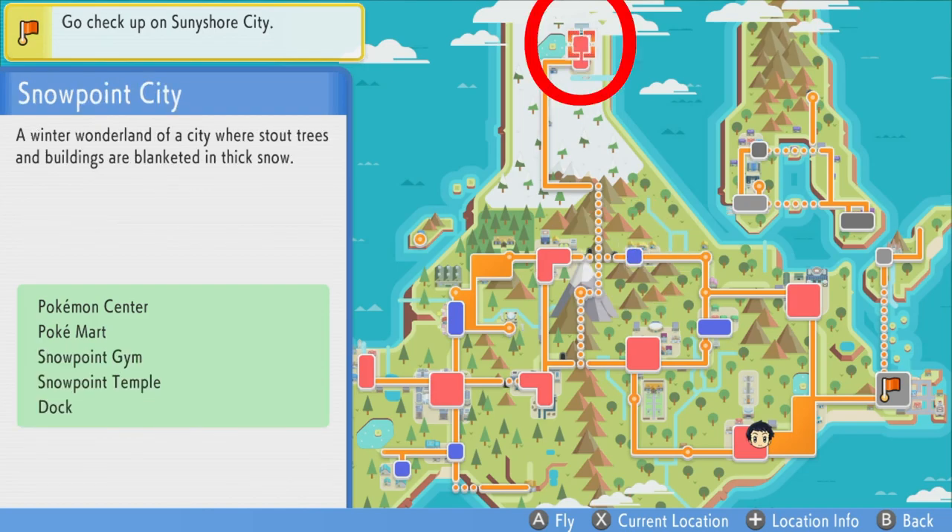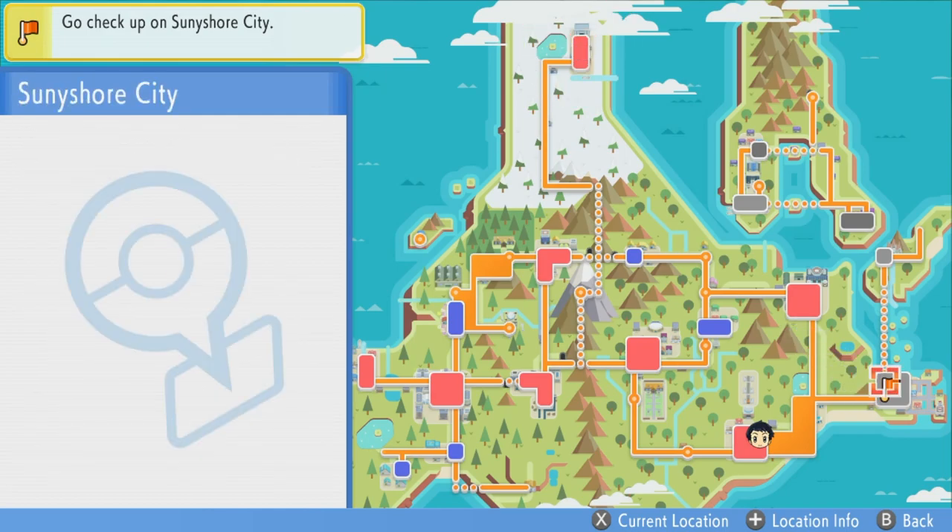The fourth location is Snowpoint City, right at the top of the map there in the snow. The next location you can go to unlock a new part of your Underground map is Sunny Shore City.